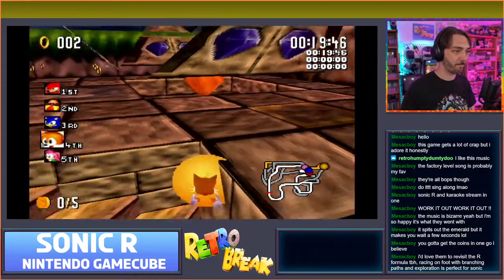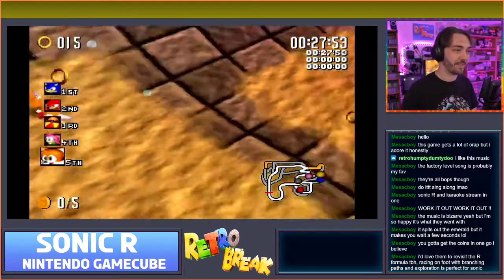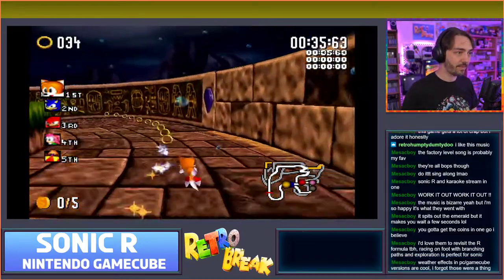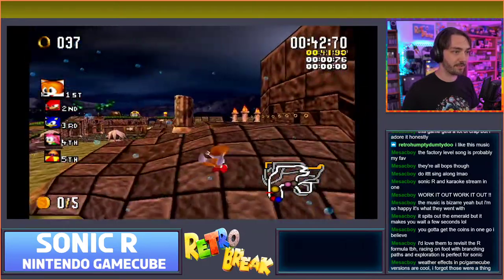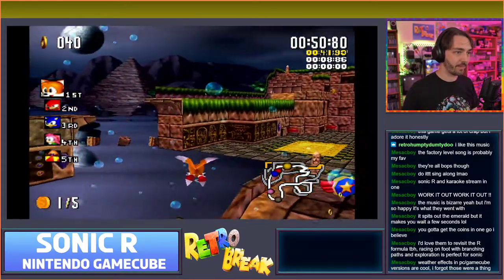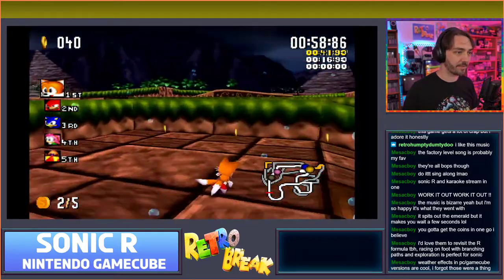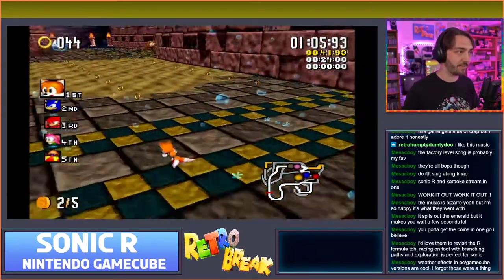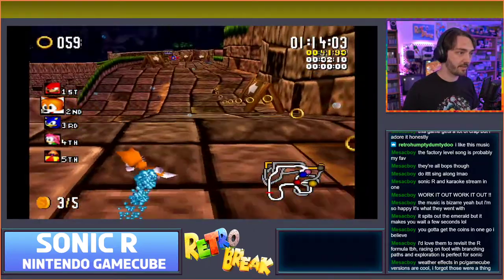Then you just have to stay up here. Let's see how many of those coins we can track down. It might be easier with Tails because you can fly around instead. There's one, and there's one up there. I presume there's another one up here somewhere - it would be weird to let you go up there if there isn't. There's one here on that slope. So there's two left to find - I don't know where they are.